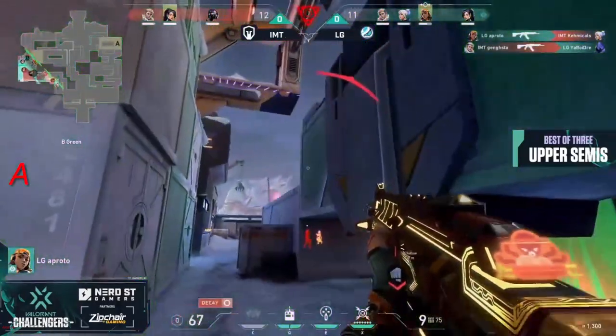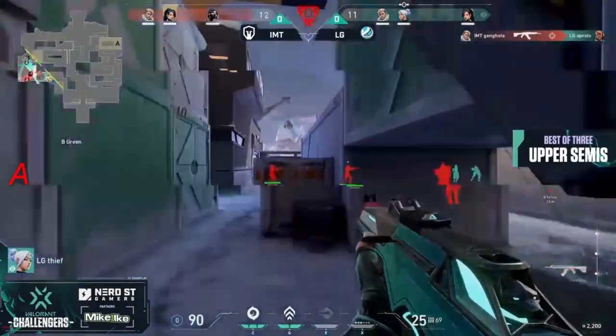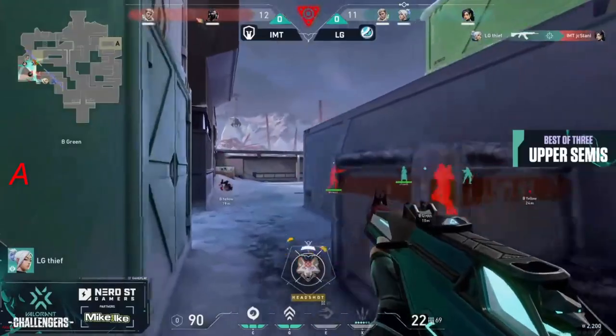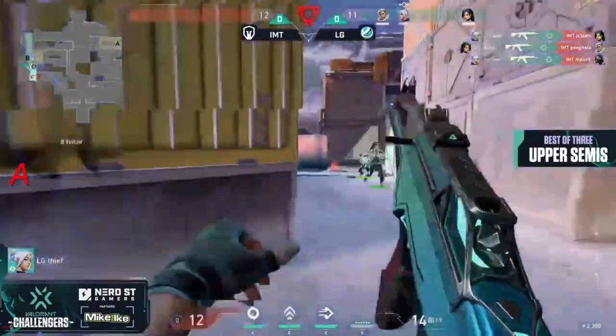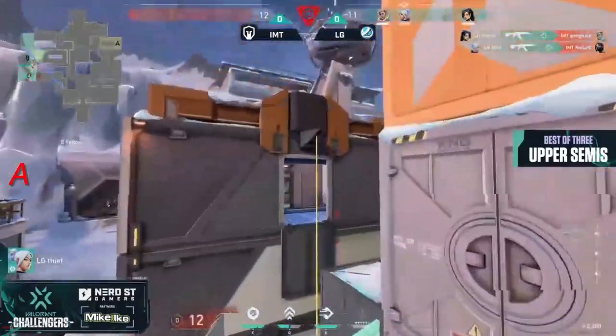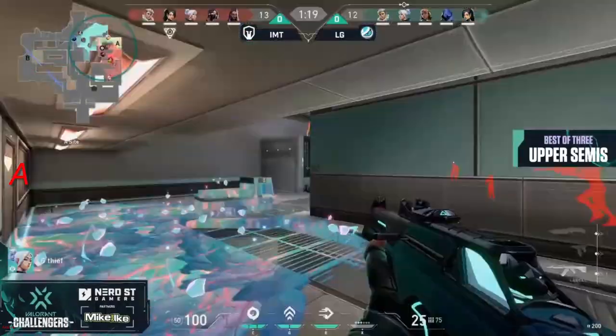So you have the ult, you have the rez available, but they lost Empress in the process. Gangsta dropping off the bins, able to find two kills on the round as they continue to come through on the flank — they weren't prepared for it. We are going to overtime as LG managed to keep themselves in the game despite the impressive effort from IMT.